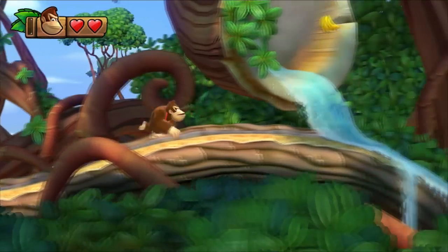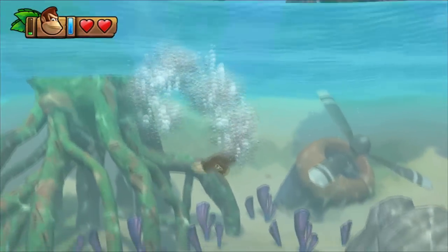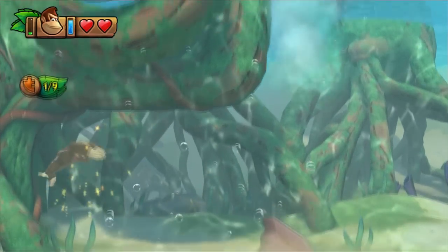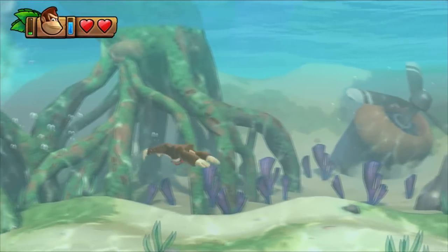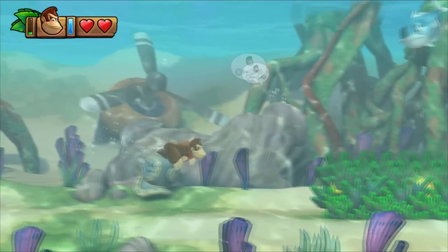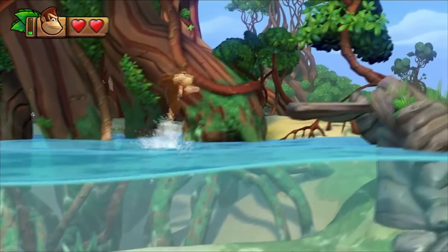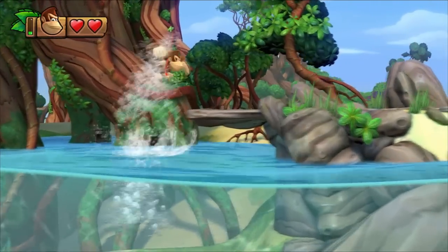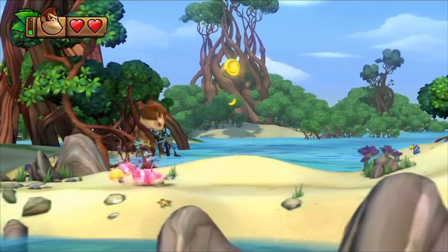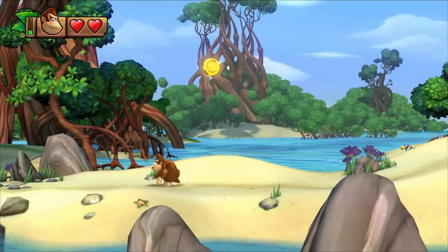Level 1-1 — let's see what we can do. This game is absolutely stunning. There's a puzzle piece — number one of nine. Standard Donkey Kong fare: you've got hearts, an air gauge for when you're underwater, and there's a whole shed load of stuff to collect, including the puzzle pieces.